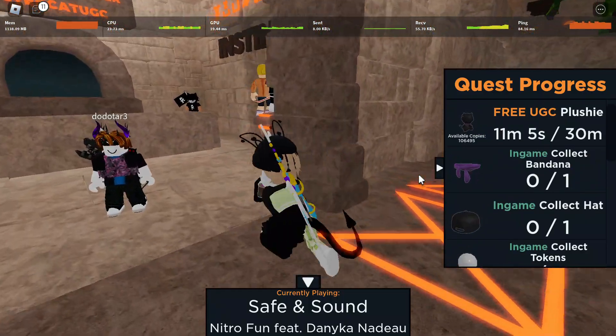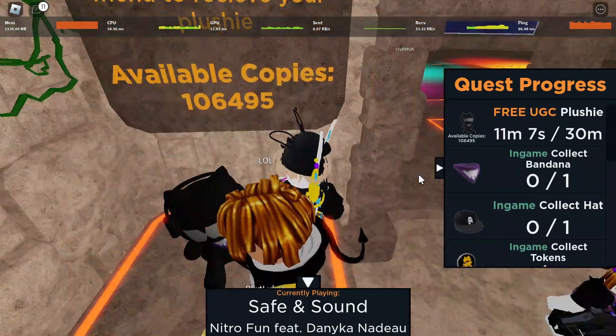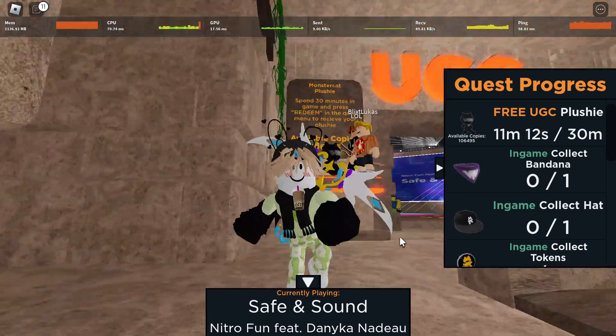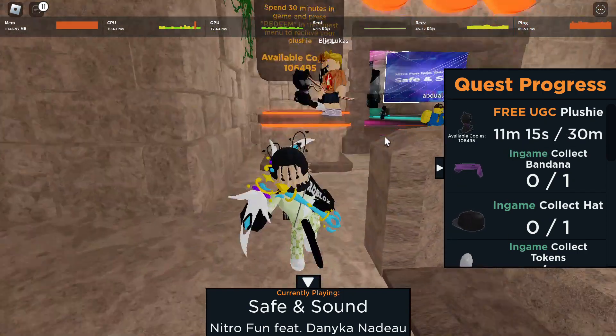After you spend 30 minutes in the game, come back to this area, stand up here, and then claim it. That's when a prompt will show up. So complete this quest, come back to the shop, stand here, and claim it — that is how you get it.